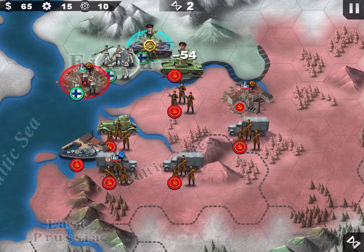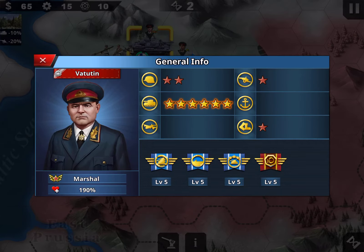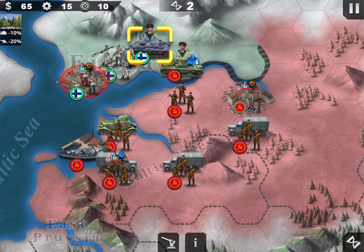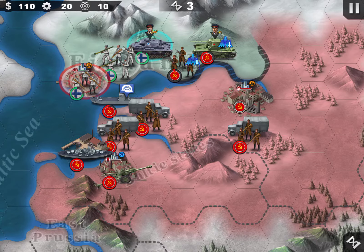Vatutin is not a great general — he's very slow, only one star in mobility — but his tank rating is maximum. I gave him Rumors as a skill, which is awesome. He also has Tide of Iron, Panzer Leader, and Plain Fighting, which are decent skills. He's my recommendation for tier 2 generals. The enemies even have bombs.